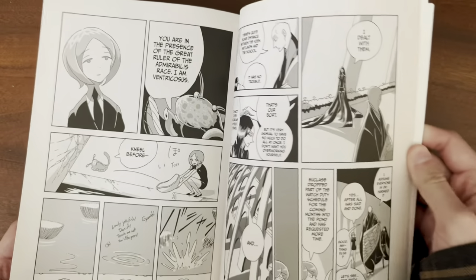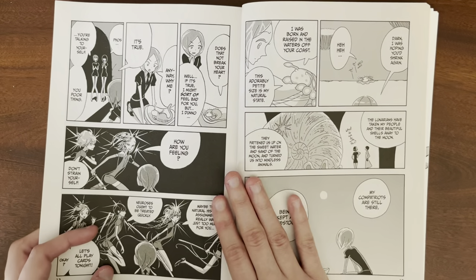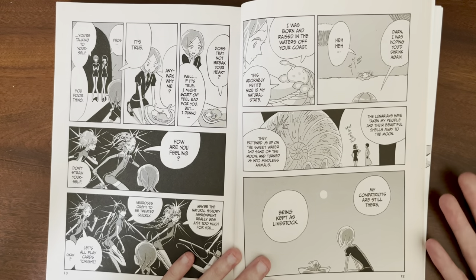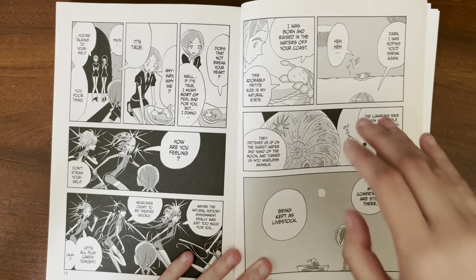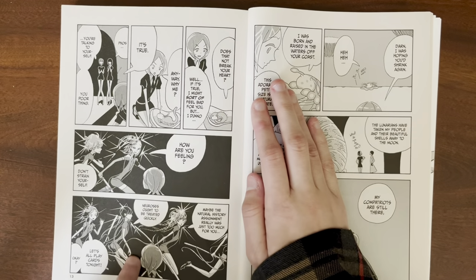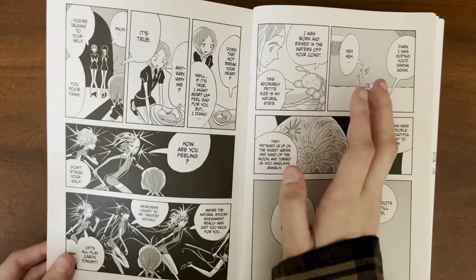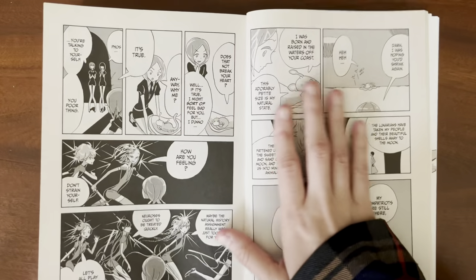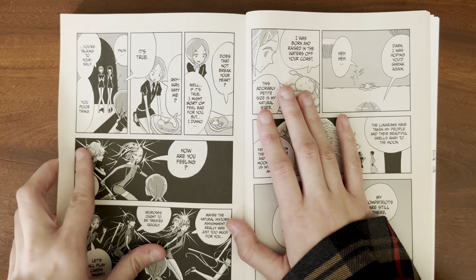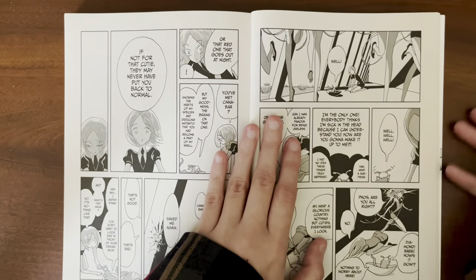Another thing with these shots: when talking to Ventricosis, Foss is above in the frame. Ventricosis is so small at this point, but it shows that Foss sees themselves as above Ventricosis. When they are talking to other gems, they're always lower — always. It shows that Foss idolizes the gems and the gems look down on Foss, or that's at least how Foss views it, since the story is from Foss's perspective.